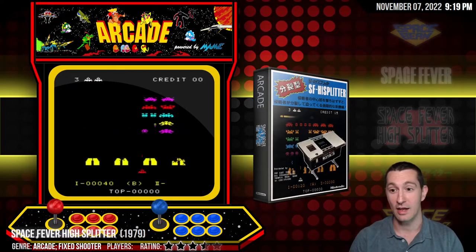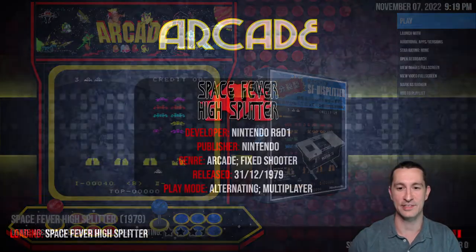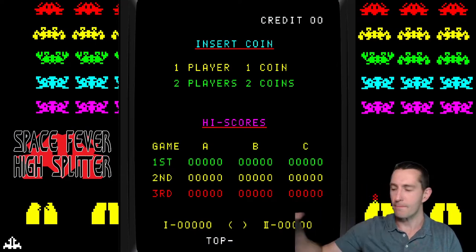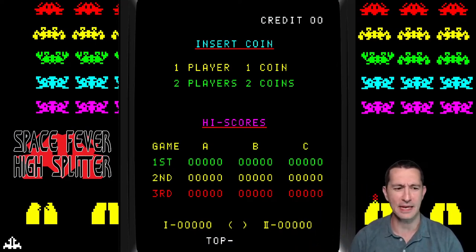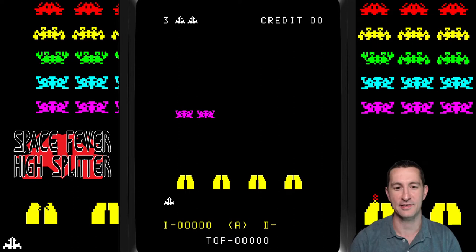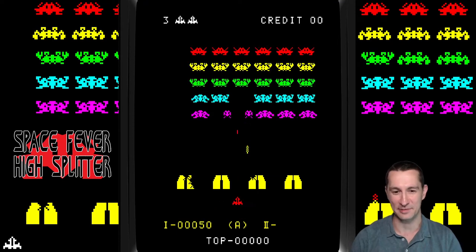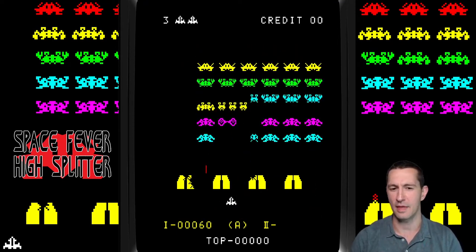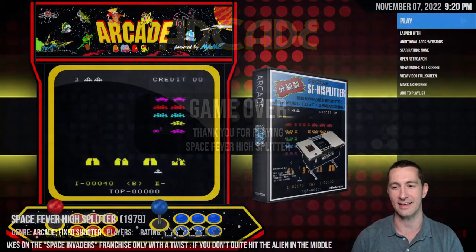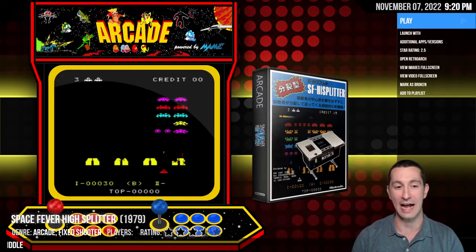Next is Space Fever High Splitter, which is the same game, but now you split the characters in two. By Nintendo, ladies and gentlemen. Did you know Nintendo made Space Fever High Splitter? Let's put a quarter in. It's the same idea — so it's what we just played, but now the aliens split into two pieces. Slightly different sound effects, but it's pretty much the same as Space Fever. We've seen it, we got the idea — it's basically Space Invaders. So for star rating, we're going to give it the same: two and a half for Space Fever High Splitter.